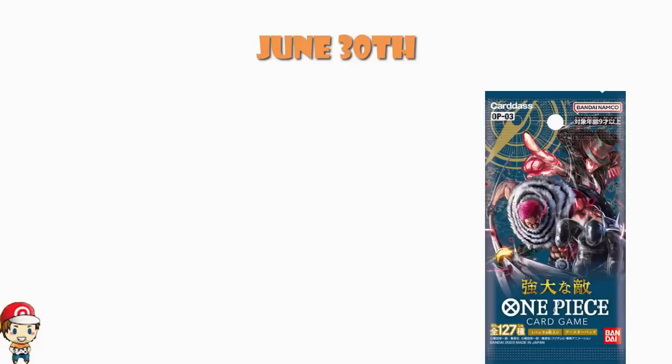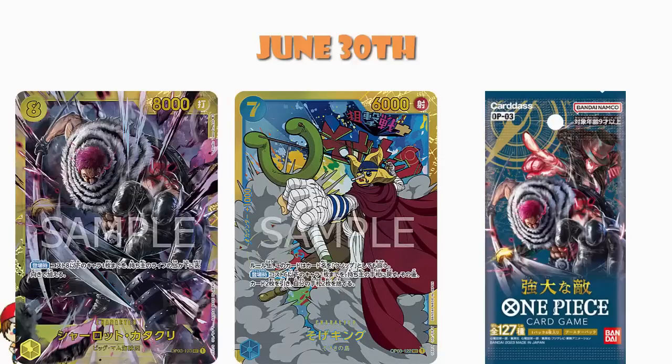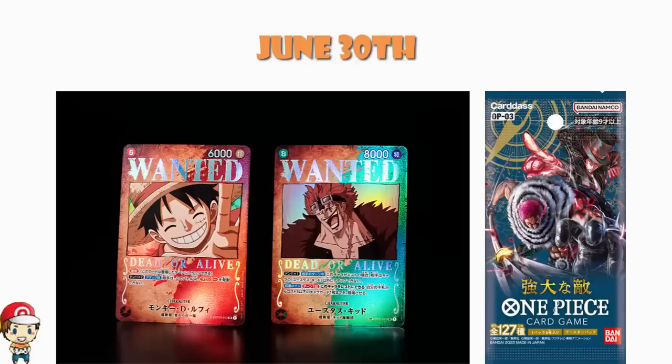At the time of recording, that is not quite out in Japan, so we don't really know what is good from Pillars of Strength — we don't have enough information to really make a decision as to what is good. We know that there is a new manga rare — that is your Sojking — and then we've got Charlotte Katakuri; those are your two secret rares for the set. And we know that we've got the new style of wanted posters as new kinds of secret rares or alternate arts, which is extremely cool and very much worth getting a little bit excited about.